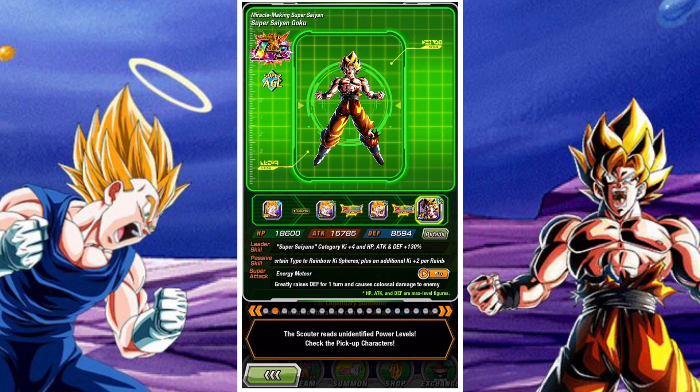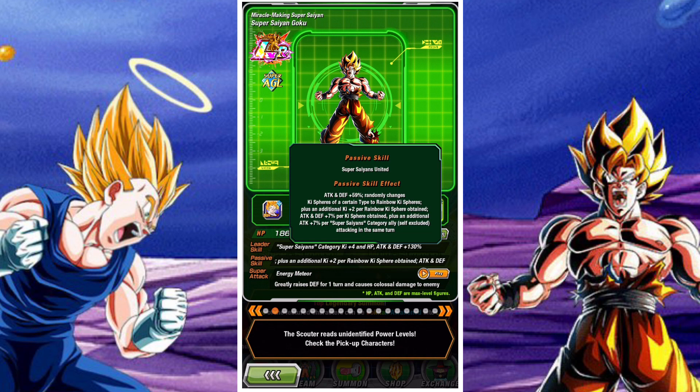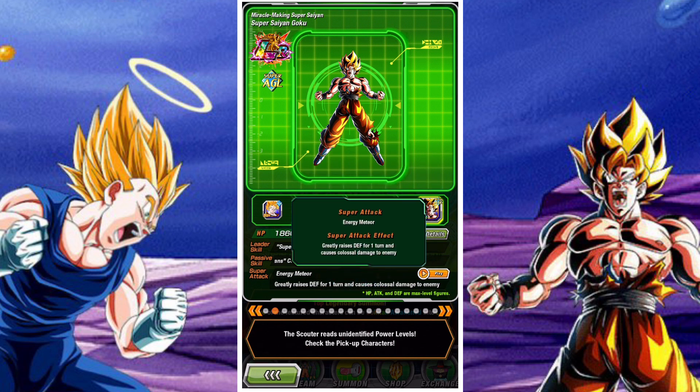Goku, the second featured unit, is actually a Super Saiyan category 130% lead and he's a nuking-type unit, starting with attack and defense of 58%. He gains attack and defense for every ki sphere he obtains, plus he gains additional attack if there are Super Saiyans in the same turn. On his super attack he seals, attack lowers, and defense lowers with his 18 ki, and if you opt for his 12 ki it will raise his defense. So he's a nice versatile unit with an interesting tool set.